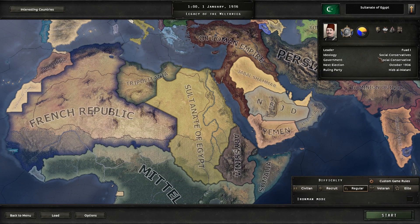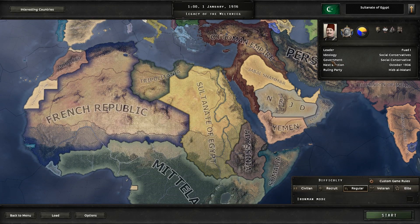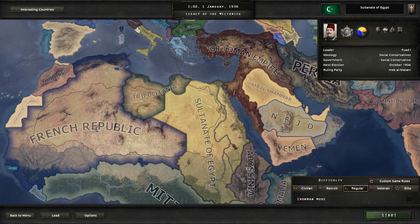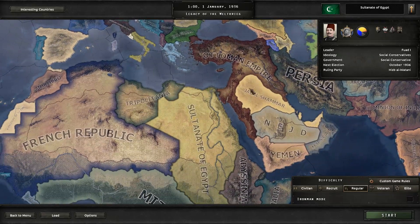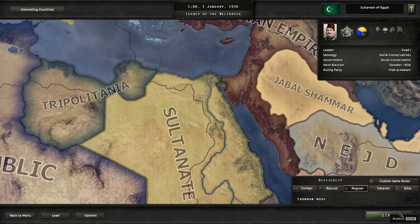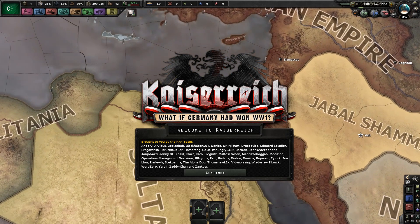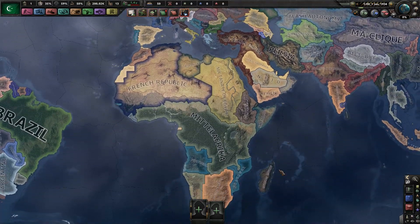We are initially going to be led by the social conservatives, and there are three different paths we can take with Egypt. We can either lead to a more liberal, progressive stronghold and become a model state to the rest of the world, or we can embrace our conservatism and actually try to revert back to pharaohism, which will be really cool, and then we could also embrace our Islamic identity and become more of a theocratic state. Personally, I think we have to go down the pharaoh route. Going for a liberal empire? Easy. Going for an Islamist empire? Probably a lot of other candidates, but pharaohs? Now, that is something truly only the Egyptians can hold claim to. I do believe that the Egyptians are also able to form their own faction, so we'll get to be the faction leader of, hopefully, a lot of Africa and the Middle East.